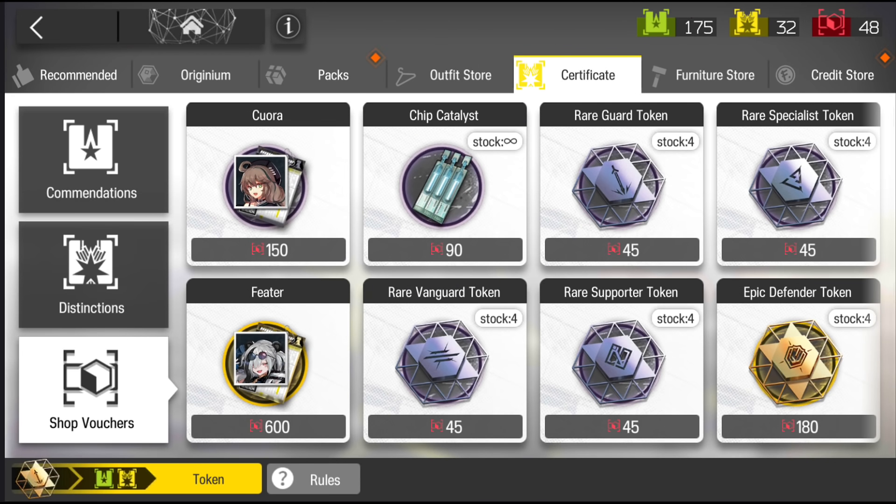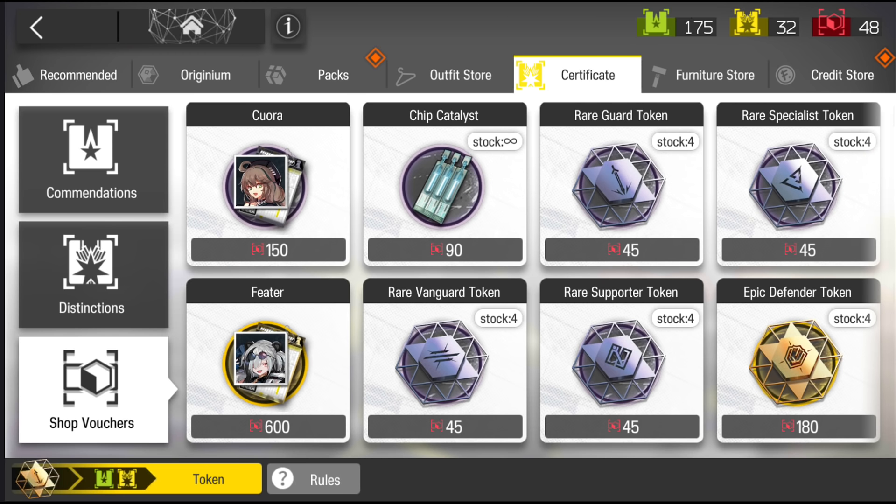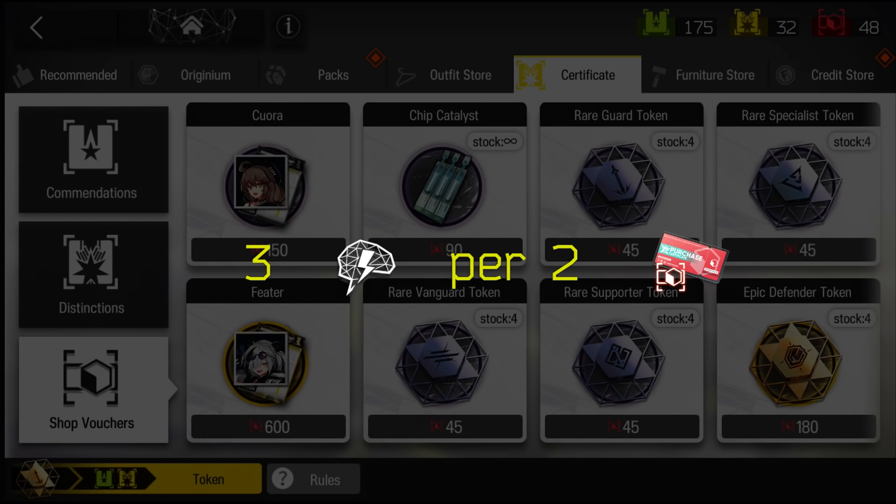Finally, we have shop vouchers, which I'll call REG certificates. Everything in the shop is fair game, but there are priorities. First off, if you don't have Quora or Feeder, I do recommend getting them. The other thing you want to save up for are the chip catalysts — this is a vital material for your operators going to E2. Save up enough REG tickets for the catalysts. Once you've bought those, you can then buy the tokens. The conversion rate of these red tokens is around 3 Sanity to 2 red certificates.